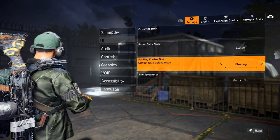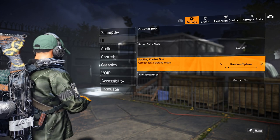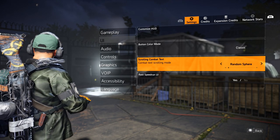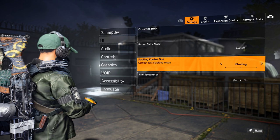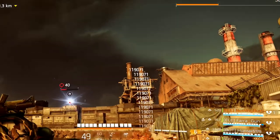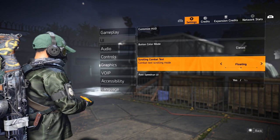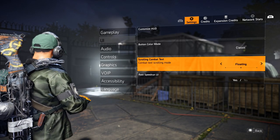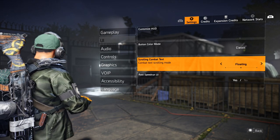The main one you guys have been asking about is the combat numbers — how do you get your numbers to pop up on console? We recently got this. If you go to Combat Text, you want to put it on 'Floating' and that's going to make the numbers pop up right next to the enemy as nice big numbers so you can really see how hard you're hitting. '2D' I wouldn't recommend — it's really small, worse than the default.